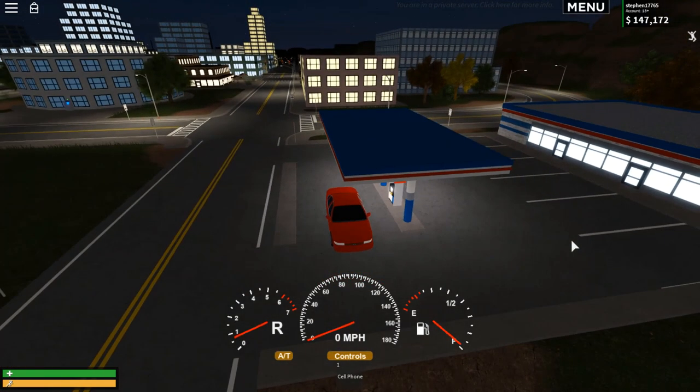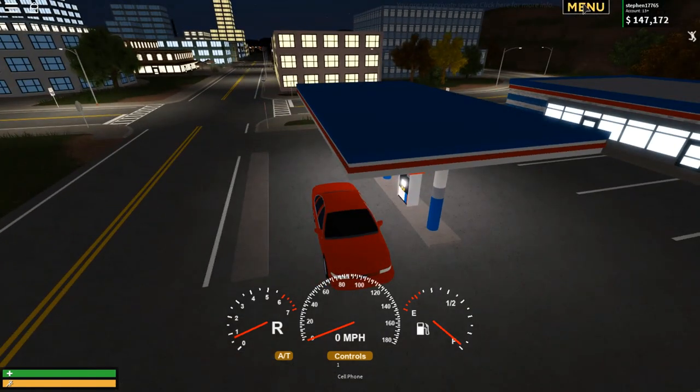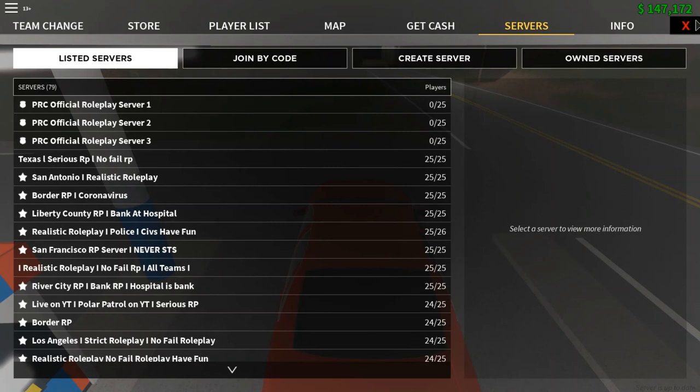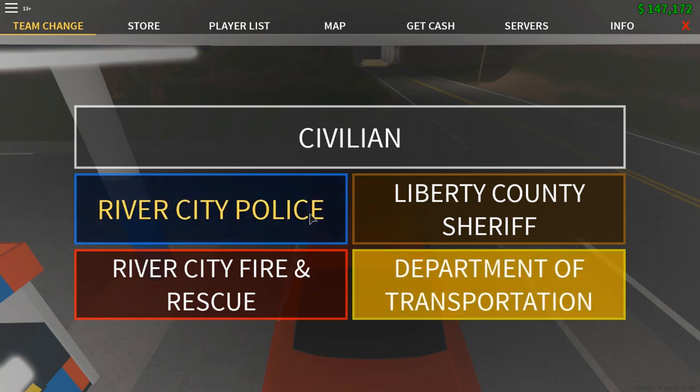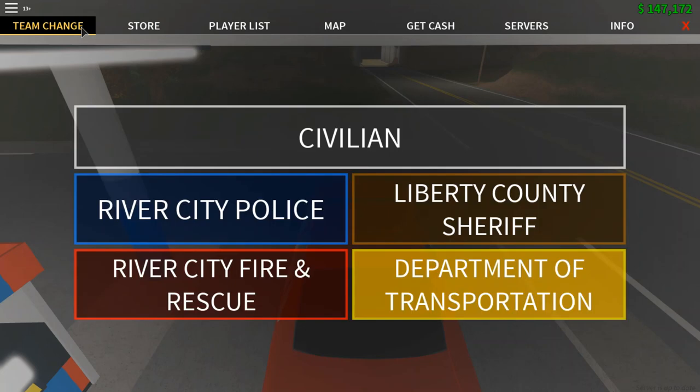There are two gas stations on the map. Now let's look at the menu bar — there are loads of options. On the far left we have Team Change, where you can switch to any team: Civilians, River City Police, Liberty County Sheriff, River City Fire and Rescue, and Department of Transportation. To join a team, press the icon, type in your number from 0001 to 9999, and press 'Join Team.' There is a player limit on normal servers but not on private servers.